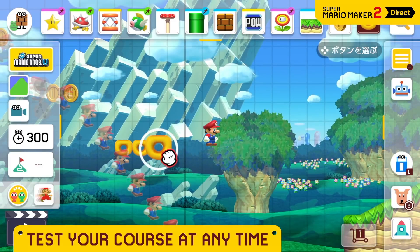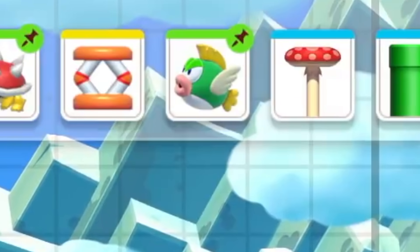Then at 1 minute 46, we can see a brief thing up here — this appears to be a Deep Cheep. These were in Super Mario Maker and Super Mario Maker for 3DS, so it's entirely possible that they're exactly the same here. However, in those games they behaved differently to how they do in the Mario series, in the sense that they just looked like slightly different Cheep Cheeps and didn't chase Mario underwater, which is what they're supposed to do. So maybe they do it this time? They look angry enough to do it.